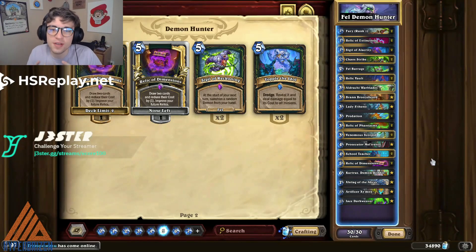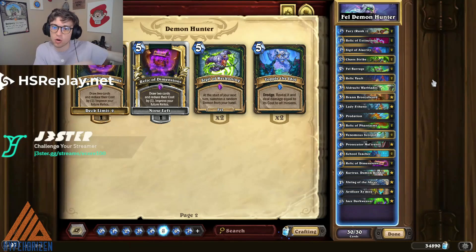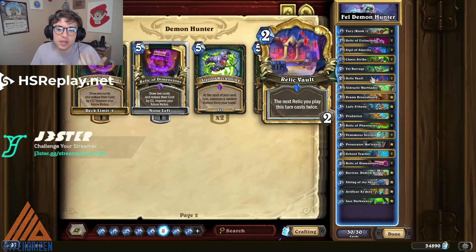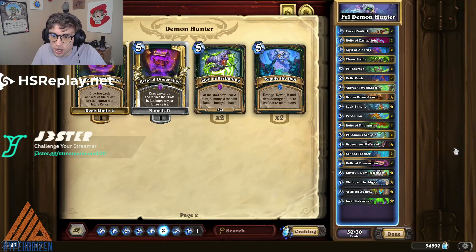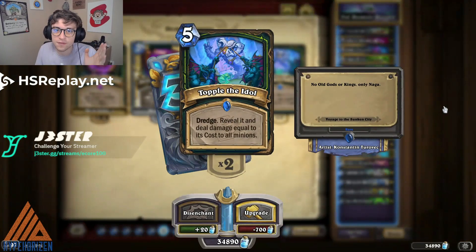The next deck is Fel Demon Hunter, and you can build it in two different ways. The main difference is you can put in Top of the Idol if you're going against a lot of aggro decks, but if you're playing against slower decks, or just don't want to run it because there are cases where it's not great, my recommendation is to go without it. The idea is to activate all of your relics as much as possible so they snowball quickly, then close out the game with Kurtrus, Xylag, Artificer, or Jace. If you can reduce the cost of Artificer, Jace, or Brann, you can double-activate some of these extremely powerful battlecries, which can win games just like that. The deck's main weakness is losing to aggro, and you can put in Top of the Idol if you feel you need it.